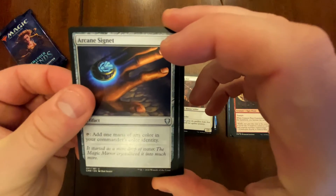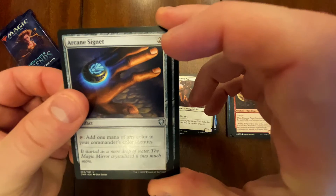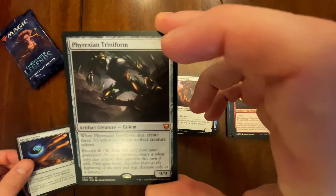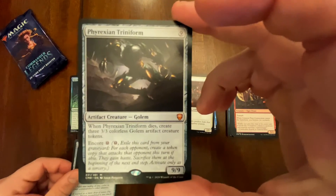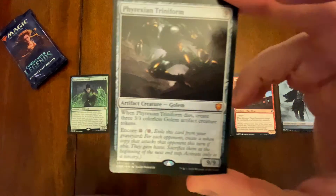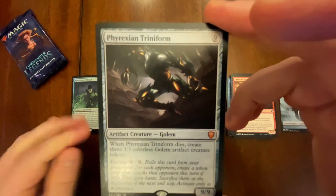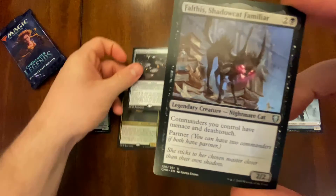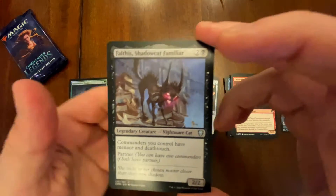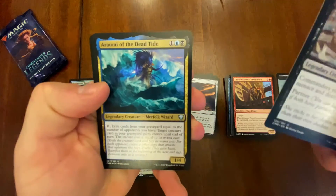Followed by an artifact — oh my god, I thought the nine was a zero. We got a Lotus! Trinaform though — Phyrexian Trinaform. It is a mythic, it is an artifact. Phyrexian Trinaform, very cool. That's our rare slot.